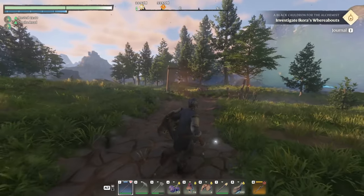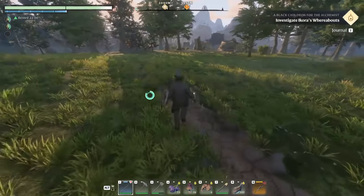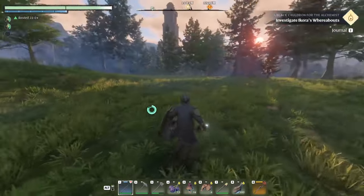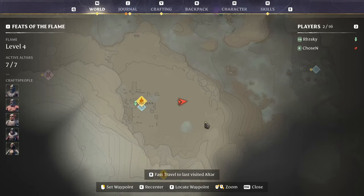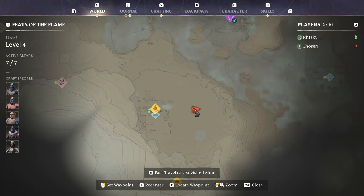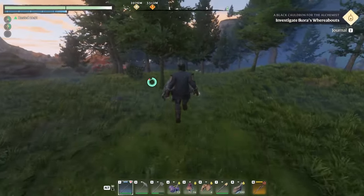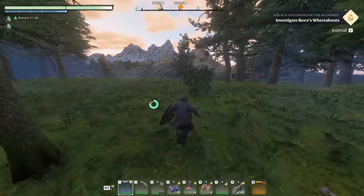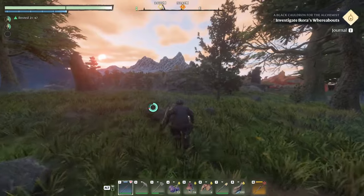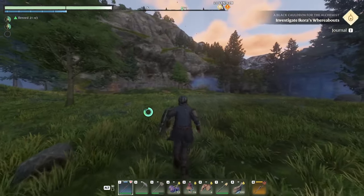When you start out in Enshrouded, you're going to be walking down a path into a plains clearing, and the location you'll be at is right here in this big plains area next to a fort-type place called Long Keep. A lot of people just slap down their base somewhere off to the side or dig into a rock and build a little hovel, but there is something very important to note.